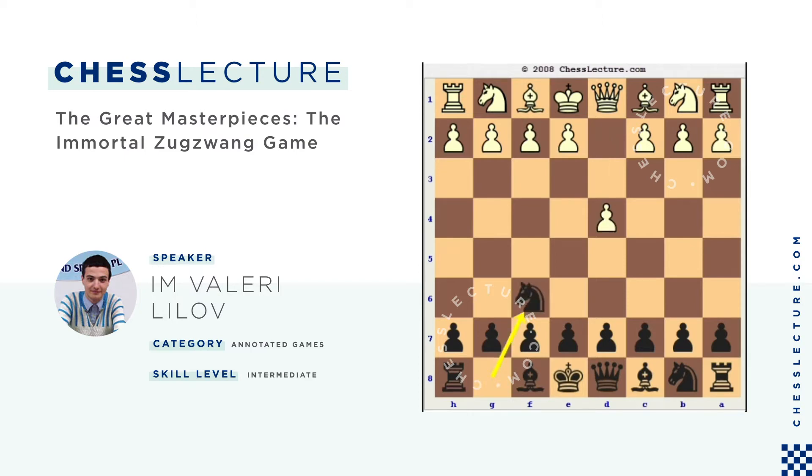The game opens with d4, Nf6, c4, e6. Now, if White continues with Nc3, Black is just going to play Bb4 and we have the initial position of the Nimzo-Indian Defense. This opening was named after Nimzovich — together with the Nimzovich opening after e4 and Nc6, it was the second opening system named after this great chess master.